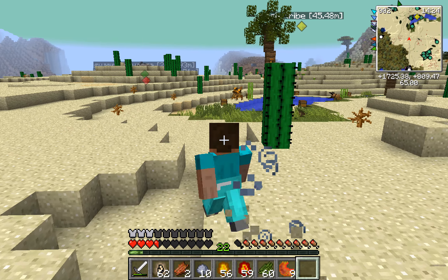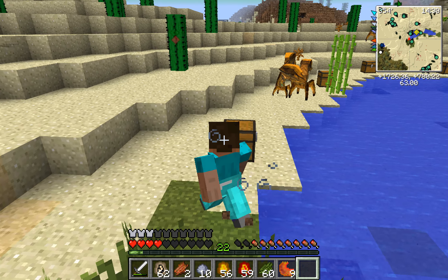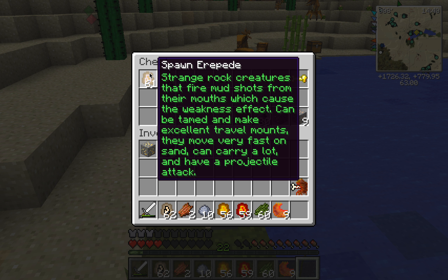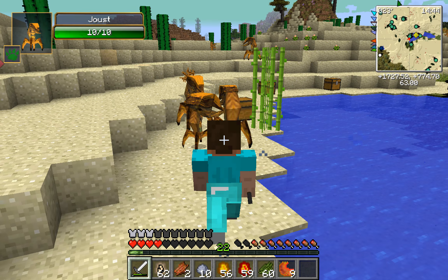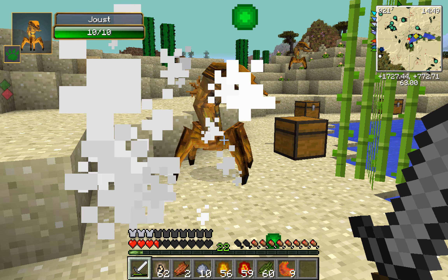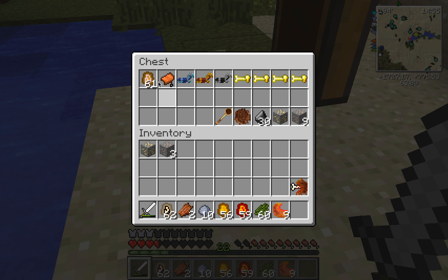Okay, let's go over something else. Let's go over what's in this chest. Arapede next. Strange rock pieces that fire mud shots from their mouth, which cause a weakness effect, can be tamed and make... They move very fast, and they can carry a lot if you give them a chest.